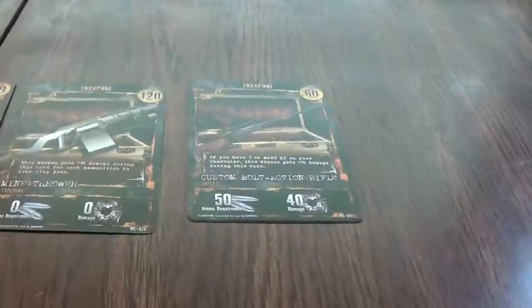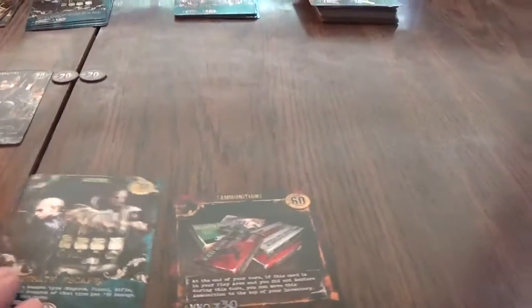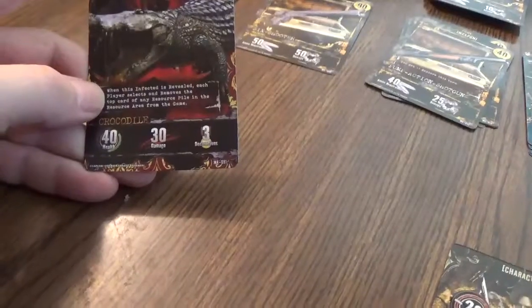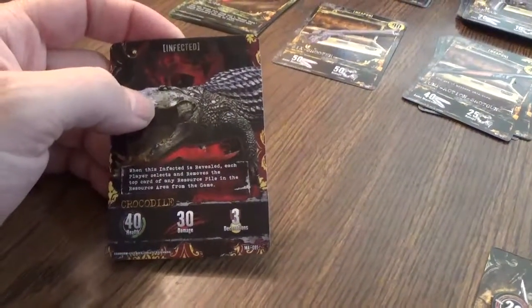There are two different types of hunters in the deck — the regular ones and those others. Good thing I have enough ammo so I'm going to use this. Let's explore and we beat the zombie cop. I'm going to grab another 60 ammo, buy that, and then use this — it used to be plus 10 damage because I have Desperate Escape, plus 10, so I do 60 damage. Let's see what I find — a crocodile!